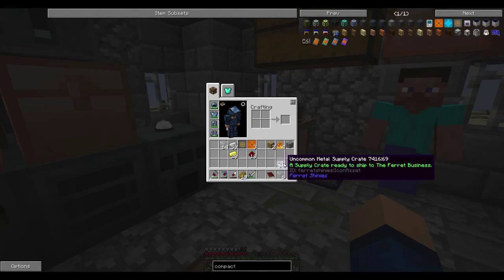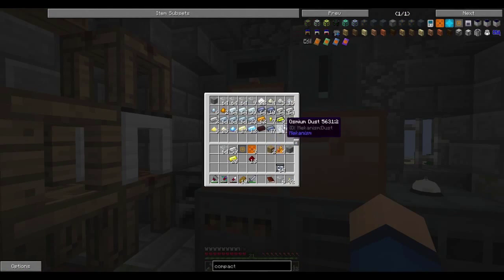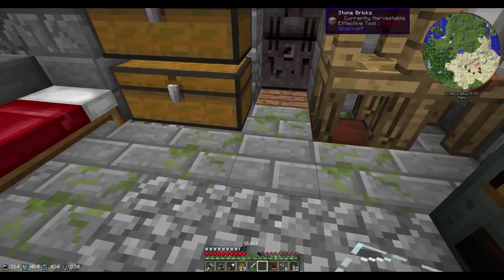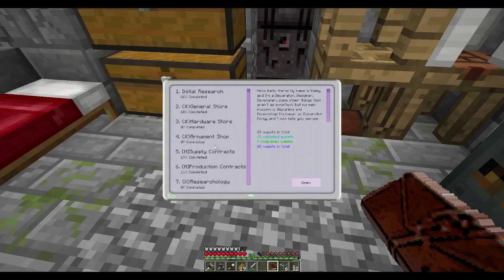I made 64 crates full of lead with all the ore we were processing - we had so much lead. If you go down deep in the mines you get a ton of silver and lead. We don't need a ton of lead for anything as far as I know, or at least not as much as we have.